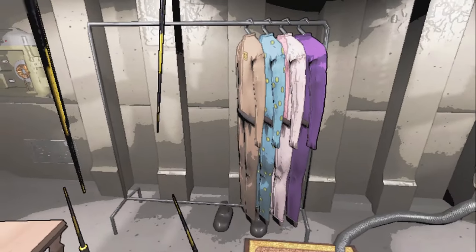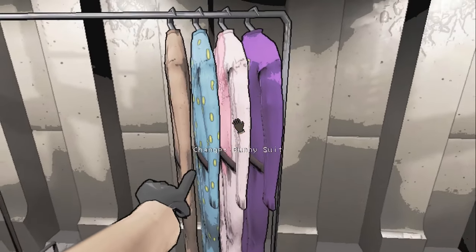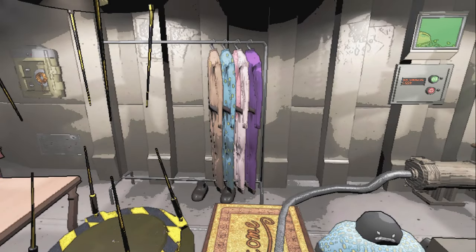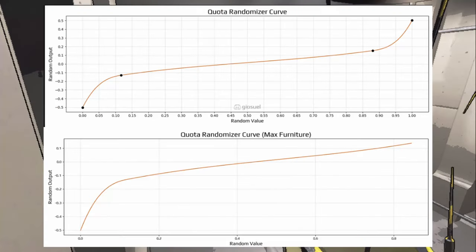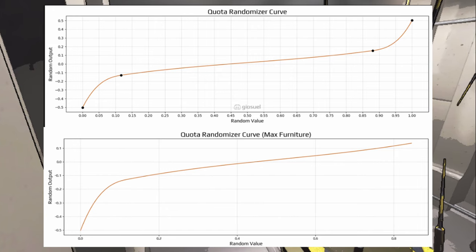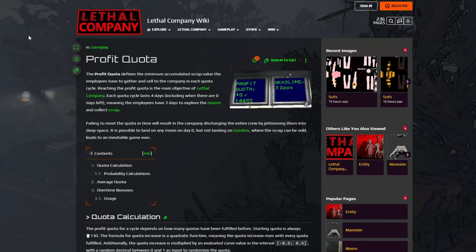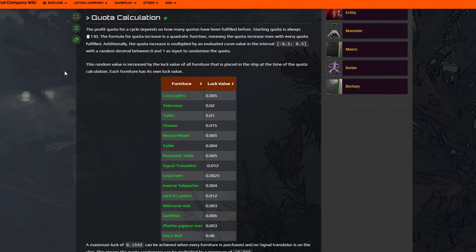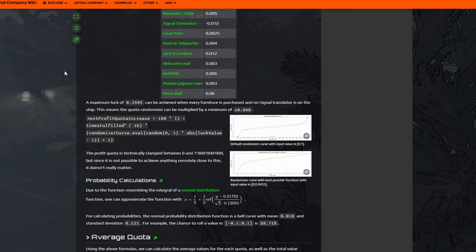Items like different suits, teleporter, and anything not mentioned in the list does not give or take away any luck. Here is a graph showing the quota determining curve with no luck and with max luck. If you have max furniture, your rolls are lower on average by about 15%. More specific information on the amount of luck each item provides and how quota rolls are determined can be found on the wiki linked in the description.